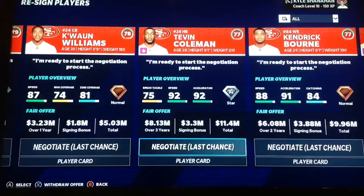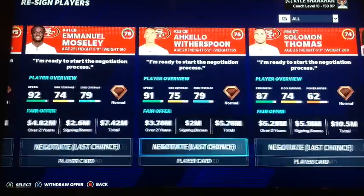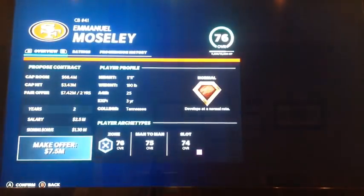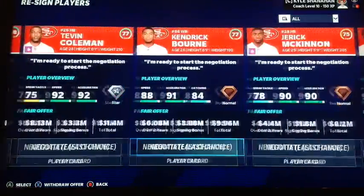Jordan Reed — no. Kewan Williams — no. Tevin Coleman — no. Man, I'm getting a lot of no's. Emmanuel Moseley probably can come back though, right? We do have a decent amount of cap room. I'll show you guys who we end up bringing back. The only two guys I brought back — I completely forgot about Trent Williams.